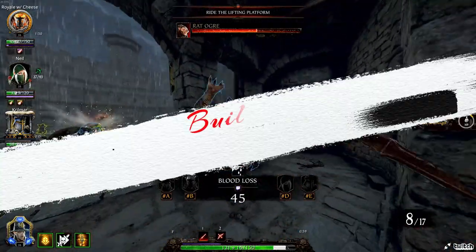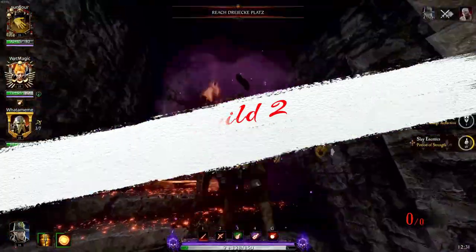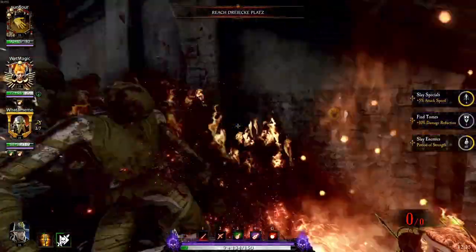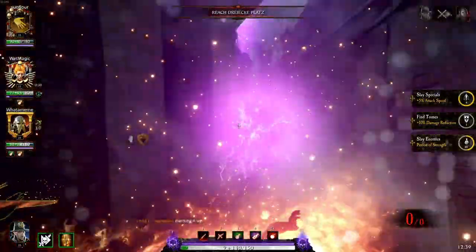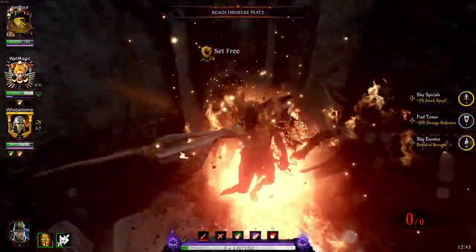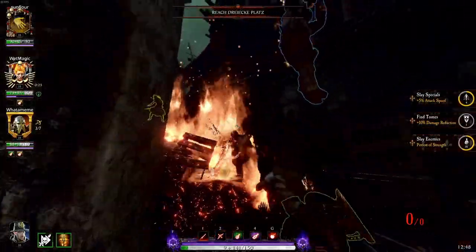The second build I like to call the Selfish Rapier build. This is a decent all-rounder and is perfect for those who like to chase the green circles. It's super simple to play, mainly relying on crits to proc Killing Shot, slaying any man-sized enemy in your path. The idea is to use a lot of push attacks and light attacks, keeping hordes under control and decimating Skaven patrols with light spam and your career skill.